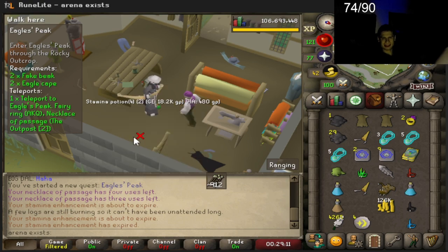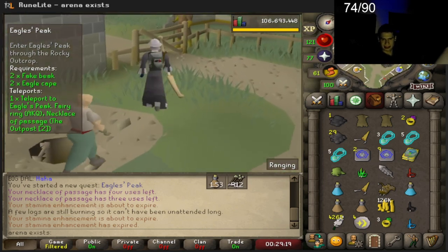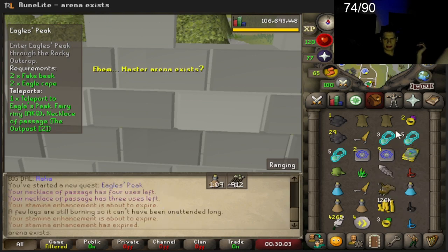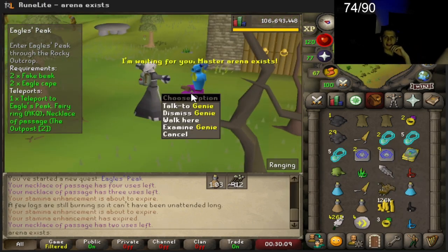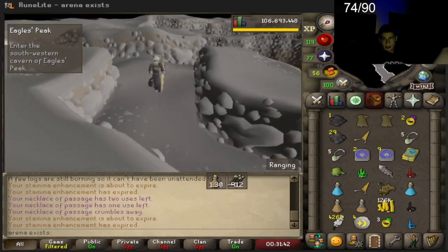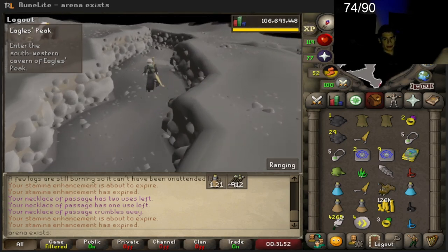Why does it have to be such a struggle to aim into that? That's fine — let's go to Eagle's Peak again. I wanted to use a fairy ring but there's no fairy ring over here. Let's just go back this way. Wait, if I teleport to the eagle... I think we unlocked it — nope, nevermind. But I do have to go back to this spot later in the quest. Okay, made it all the way to this cave — now we go deeper into the cave.